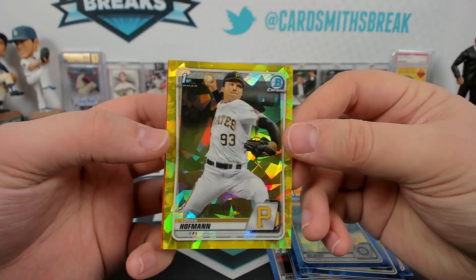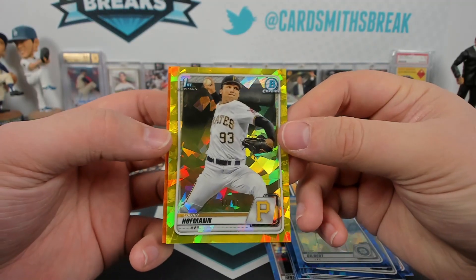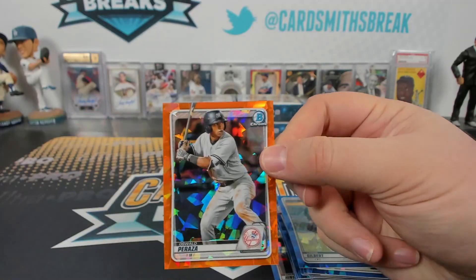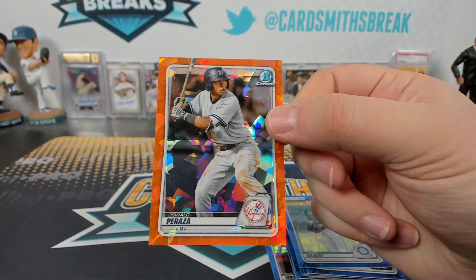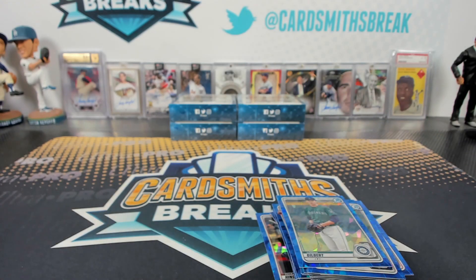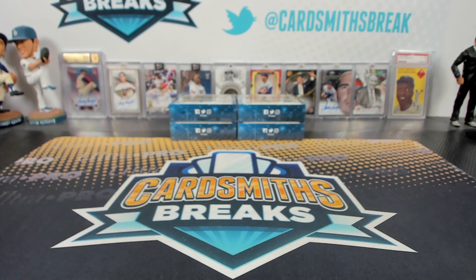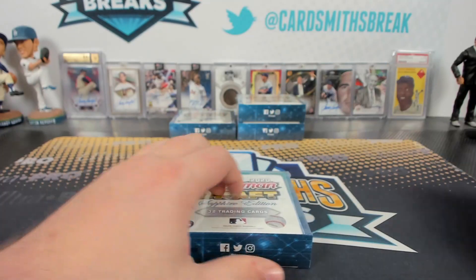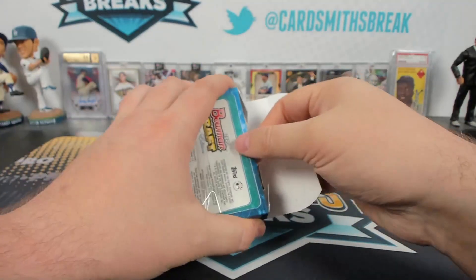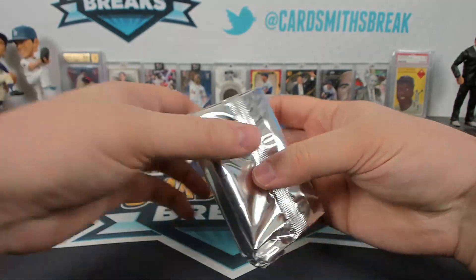Logan Hoffman to 99, yellow. And Oswald Peraza, the 25. I don't know JD, I've only regretted literally every single thing I've sold in the last two years.